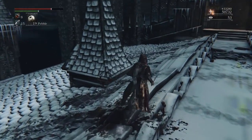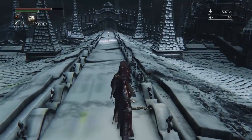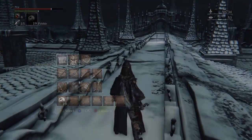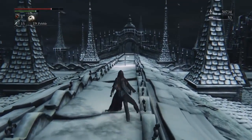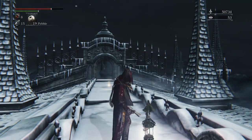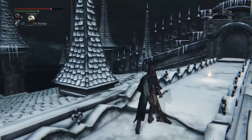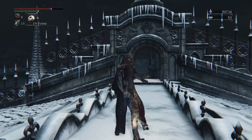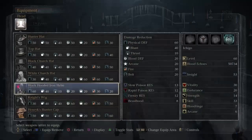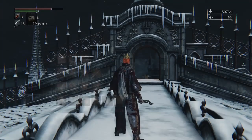Awesome - 50,000 Blood Echoes, excuse me. That should be enough, right? I really think that should be enough. We will light this lamp but we will not quite yet return to the Hunter's Dream. The item is over there - once we pick that up and put it on our head, I really hope that doesn't give away stuff about my character.